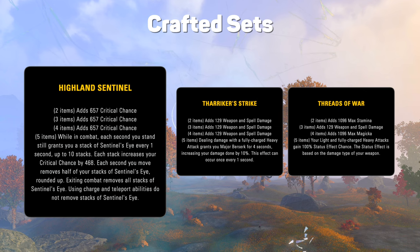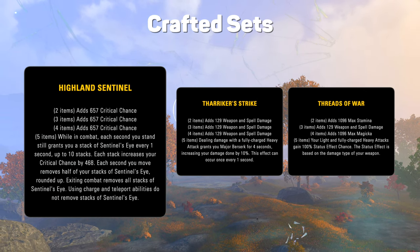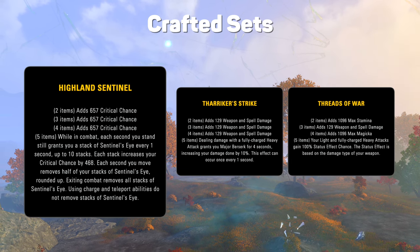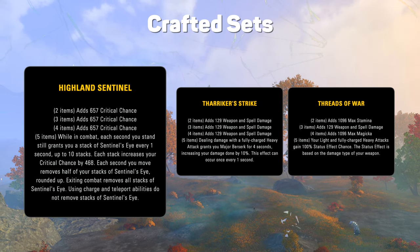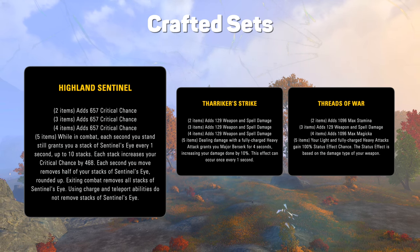Crafted. Highland Sentinel looks stronger than the crafted sets we typically get. At max stacks, it grants 6.7k critical chance. Berserking Warrior only gives you 3.7k, so this is crazy. But you cannot move, so it's probably only going to fly on the dummy and some of the older, simpler boss fights.